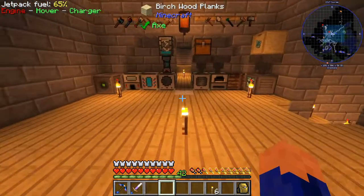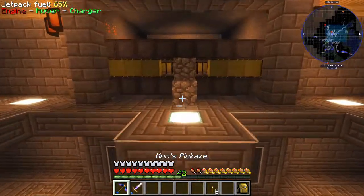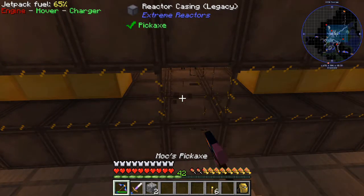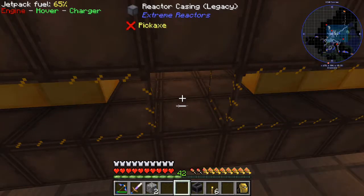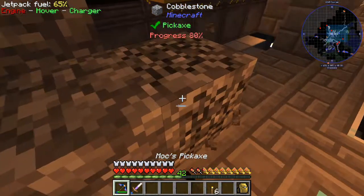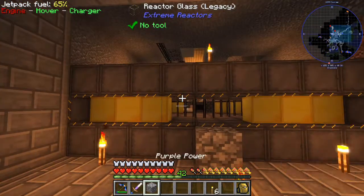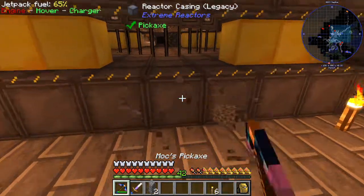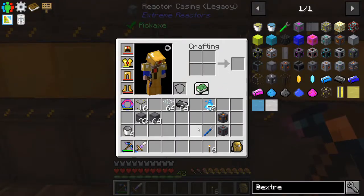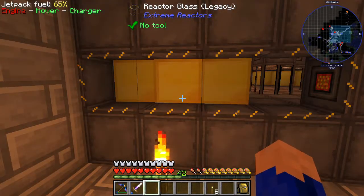Now we need to go put some of this stuff in place. Let's head downstairs — make sure this is still going. Now let's break this up over here. We fell down the hole and broke the wrong block — oh well. So let's get our control block in place. We're going to move our little fancy getup over here and walk around. We'll be able to put our things in place in the back. We'll take this one out as well and just move them to the side, right in the middle. Let's put our power tap.